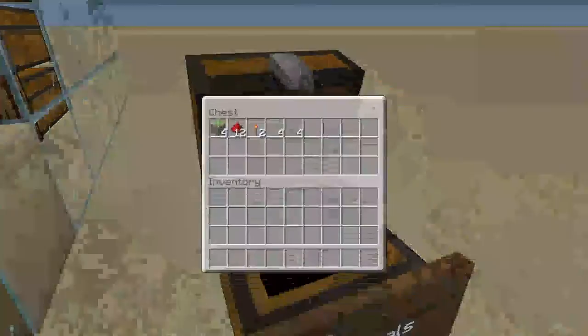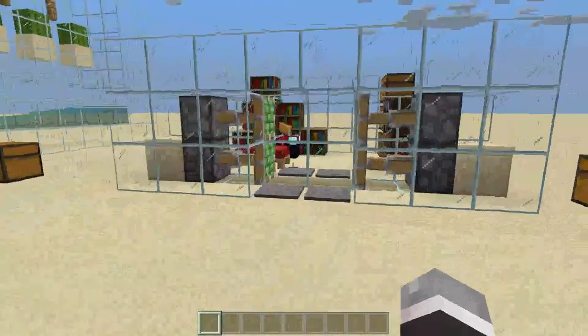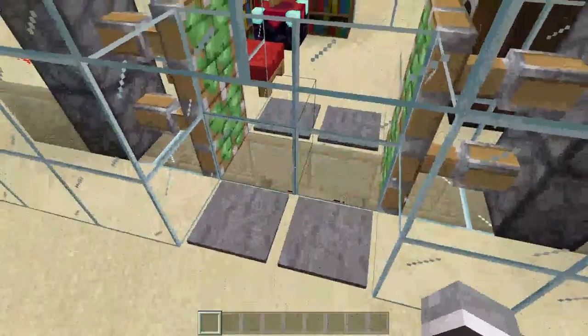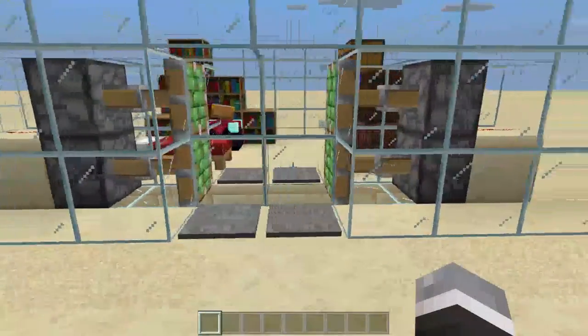The materials you're going to need are 4 sticky pistons, 12 redstone dust, 2 redstone torches, 4 glass, and 4 stone pressure plates. One thing I do want to mention about this build is you can fill in that bottom part with whatever you want. Anything glass in any of these builds is just a block of choice really.